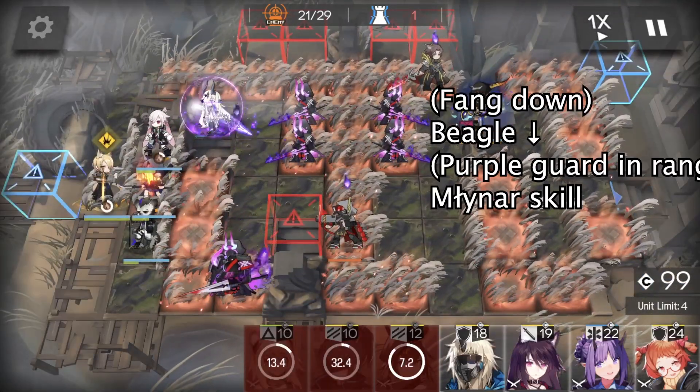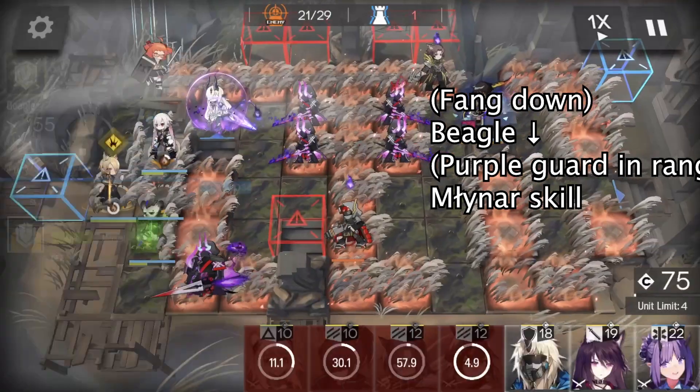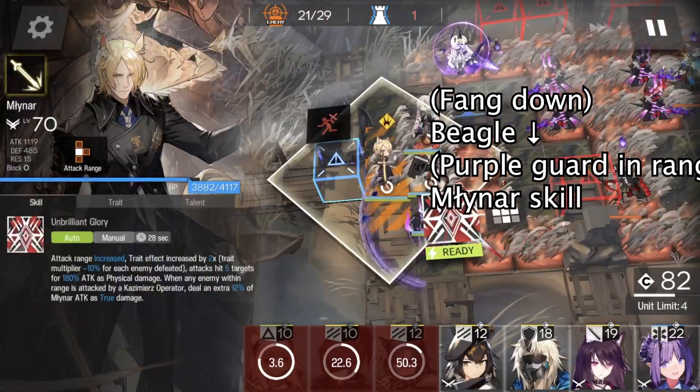Fang will be burned down by the fire, so deploy Beagle at the same position to replace her. When the big purple guard is within Miner's skill range, use Miner's skill to kill the enemy.